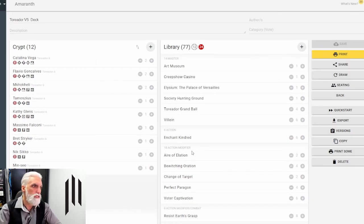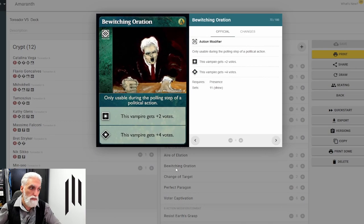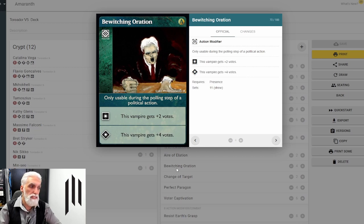Action modifiers are most likely based on Presence. Aire of Elation — at minor it's plus one bleed with an additional plus one bleed if this vampire is a Toreador, or plus two bleed with an additional plus one bleed at advanced — effectively getting a two or three bleed for the cost of one blood. If you've got your table set up with quite a few things on the table and they come across, each one could be doing Aire of Elation. As an opponent you hope you've got enough bounce to send that across.